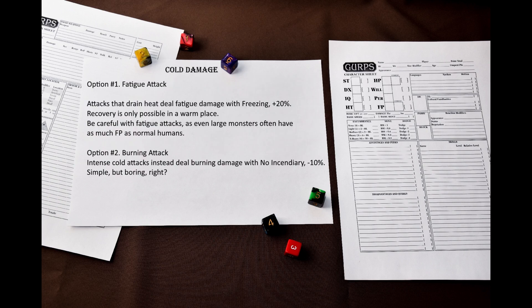Attacks that sap heat from the victim deal fatigue damage with the freezing modifier. This means that recovery from this FP loss is only possible in a warm area. You should keep in mind that fatigue attacks do not ignore DR unless you make them do so. Fatigue attacks are very powerful, as even large monsters often have as many FP as a normal human.